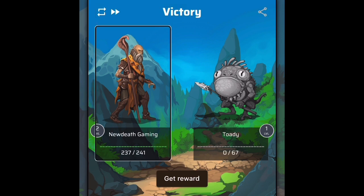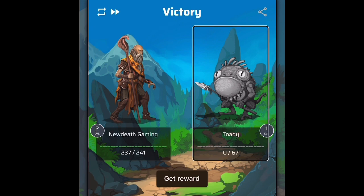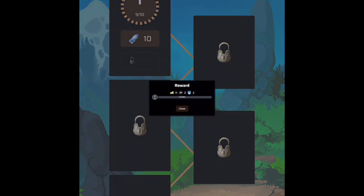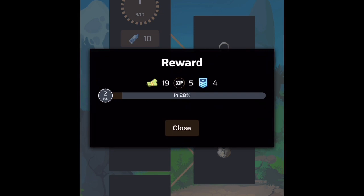In the outcome, you see your character health at 237 slash 241, level 2. There's also a Toadie creature — health zero slash 67, level 1. I don't know whether you beat up an animal or brought one with you — it doesn't say. This could use much more information. You want to double tap the Get Reward button. Once you hit Get Reward, another box will pop up. You'll know the new box has popped up by that tick tick tick sound. Swipe to your right.